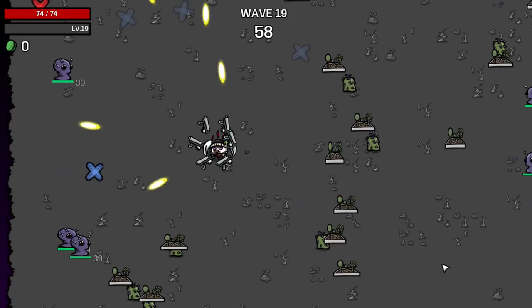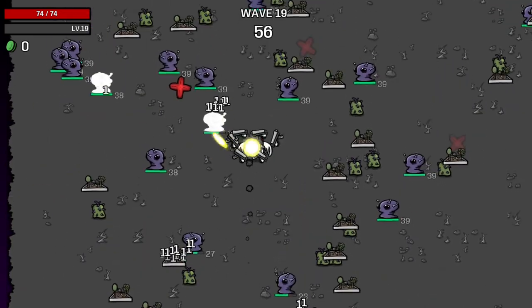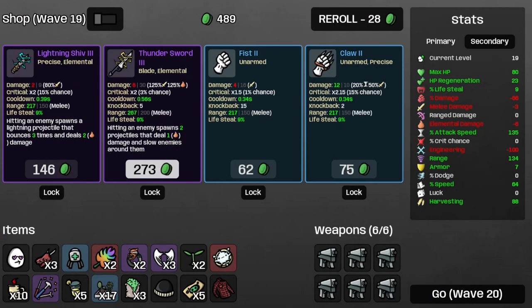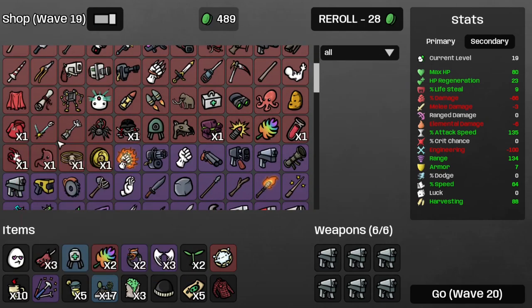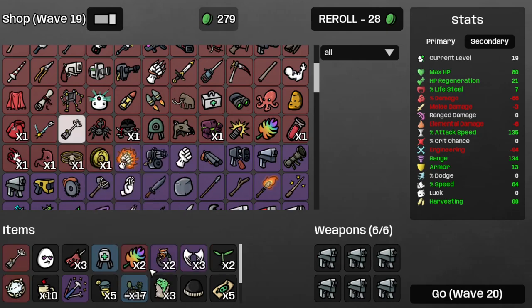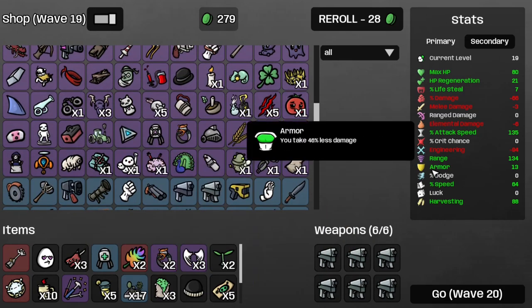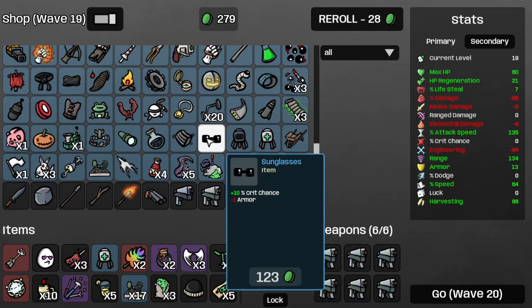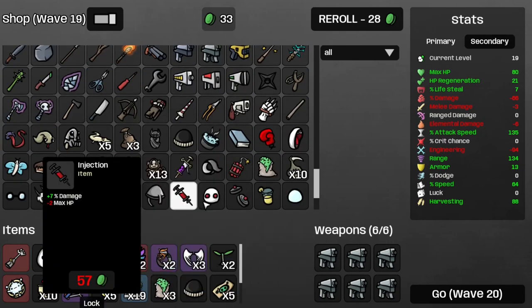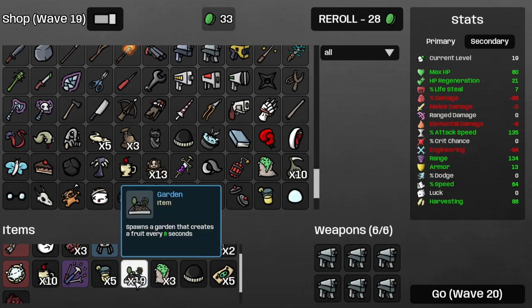I just realized I have minus 72 damage — must be those vigilante rings at work. Let's get another pair of rings, then another garden, and maybe a weird food. Onwards to wave 19. Hopefully 14 HP per fruit is enough for this wave. So far it's just business as usual — and that's wave 19. I'm surprised I made it that far, to be completely honest. Let's get a robot arm for some more armor. Now we take 46% less damage. Let's get another garden or two, and move on to wave 20 with our 19 gardens and a cooldown of 8 seconds. We're still on tier 1 SMGs.